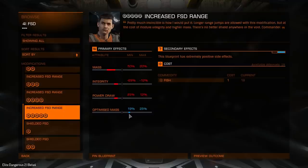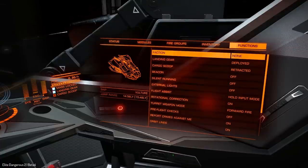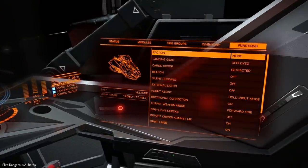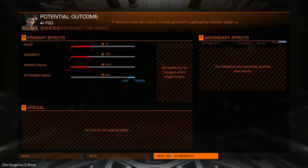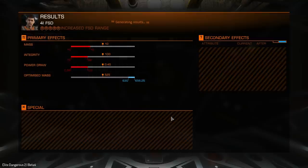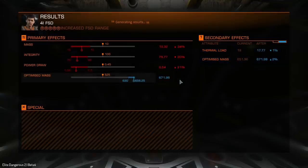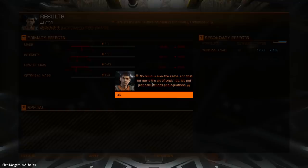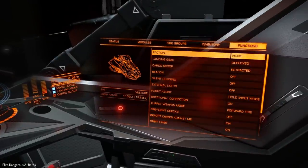We can increase FSD range — we can get an optimized mass of anything up to 25%. Currently we have just shy of 14.6 light years. Let's go and see what we can get from this. I think I'm going to stick with that one — a 25% increase, I'm not complaining. And the result — holy crud, that's gone to max the other way. Apply. No builds ever come out the same. Let's see: 18.55 light year jump range — holy crud! And that's with the tons of fish I've got on board.